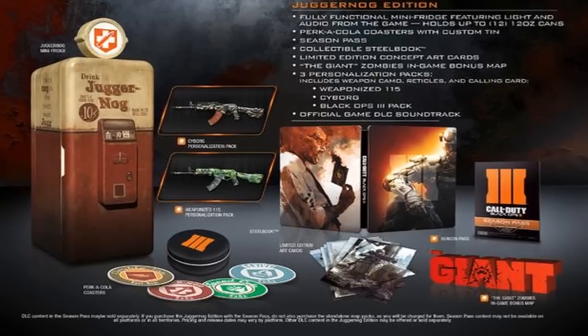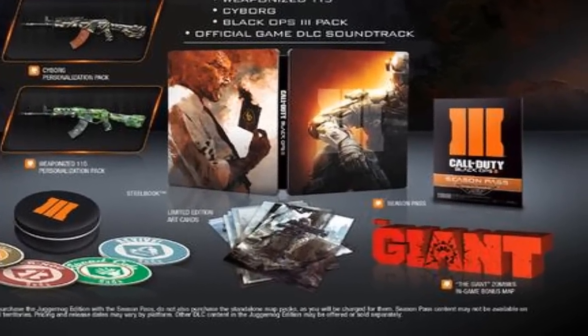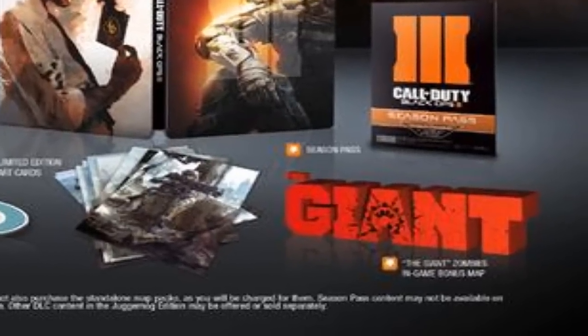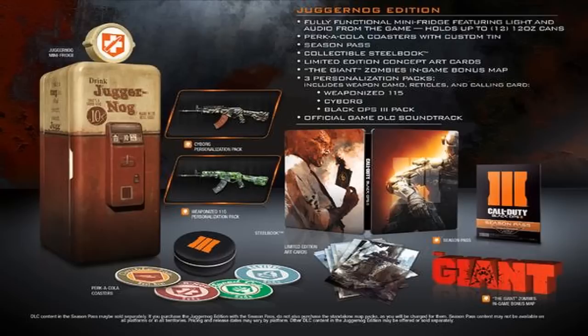The best part: it's going to include The Giant bonus map, which is the Der Riese map. This is going to pick up the zombie story with Dempsey, Nikolai, Richtofen, and Takeo where Origins left off. So we're getting some sort of remade version of Der Riese with this Juggernaut Edition of Black Ops 3 — this is crazy, I'm absolutely getting this. Rest in peace, my wallet.